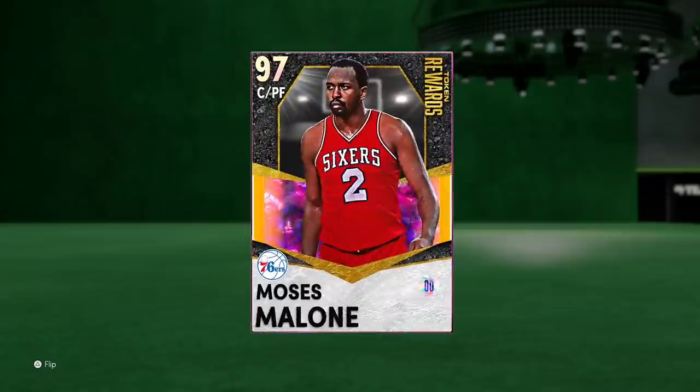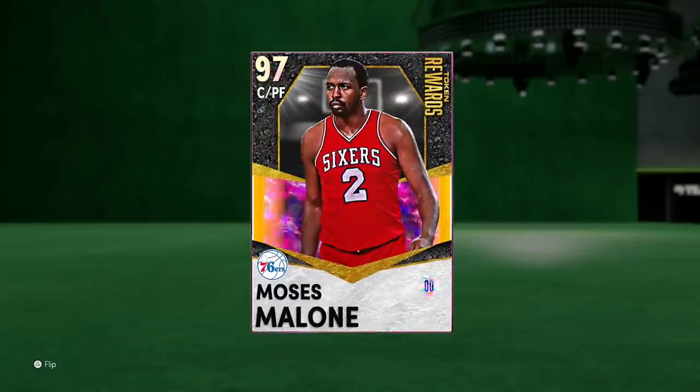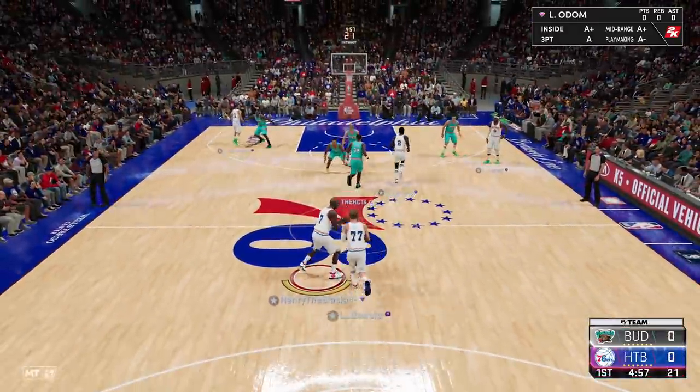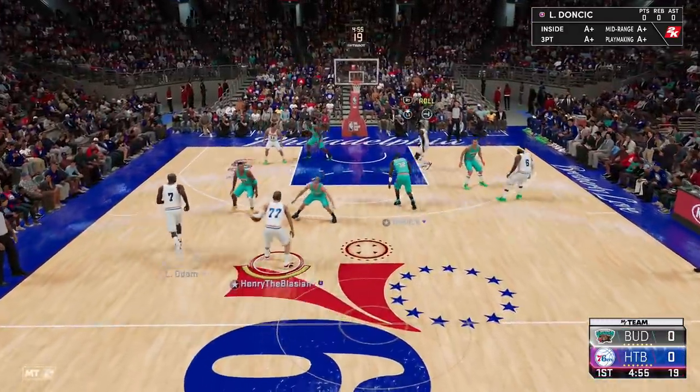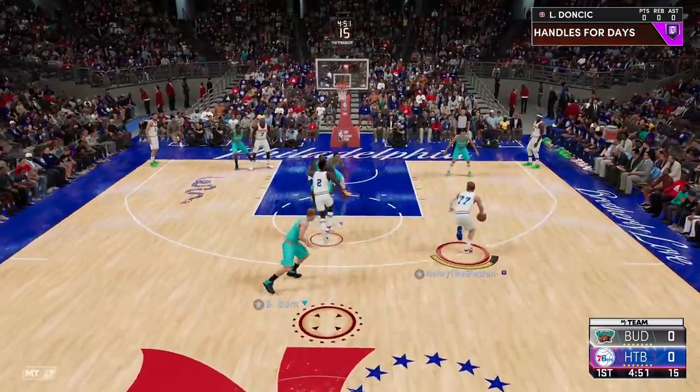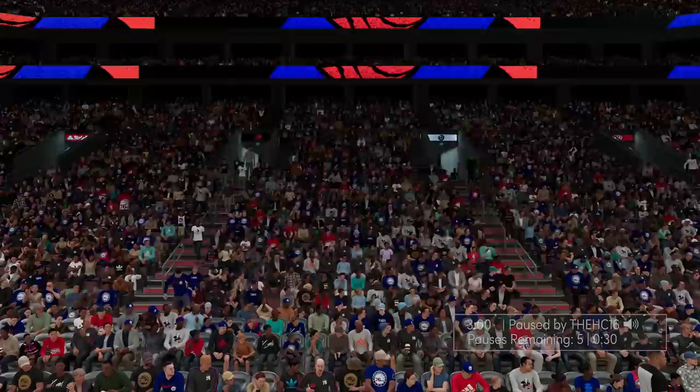On paper this card looks nuts and on the court he's just as good. Without further ado, ladies and gentlemen, let's hop into a game and let me show you the beast that is Moses Malone. This guy's got Malone at center - it's a Malone versus Malone battle. He's also got Bob Sura who's a budget demon, Sean Marion as well. We bump him all the way through with Luca Doncic and one to start the game and this guy's out of here - that's a quick game.